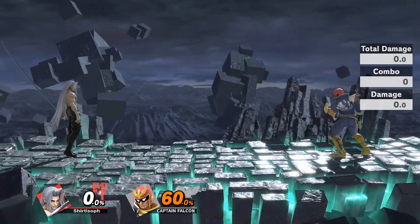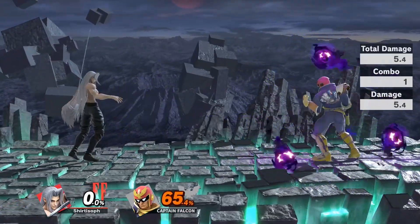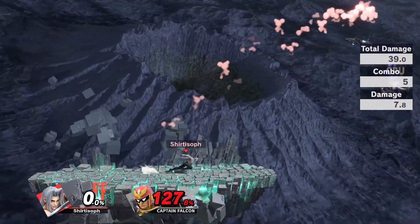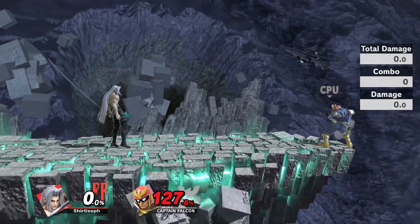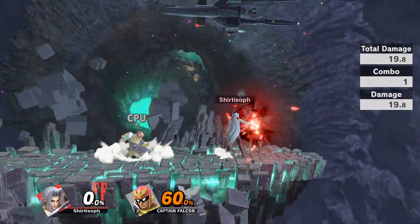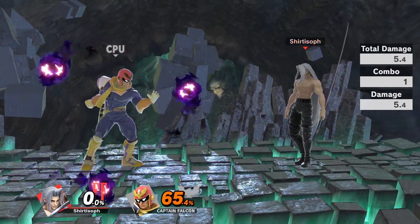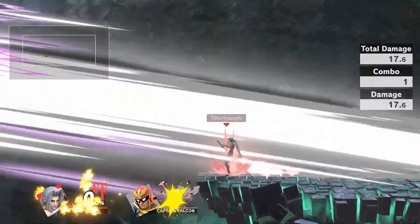Your most important zoning move in neutral is going to be your side B. This doesn't mean you run into their face and do it unless you know you can grab it, but landing the side B puts so much pressure on your opponent — it forces them to act. They know that if they hang back and try to shield it, you can come and pop the shield with the down smash and get a free kill by holding your supernova. They can't just ignore it — they're forced to air dodge or shield, and this allows you to act and take advantage.